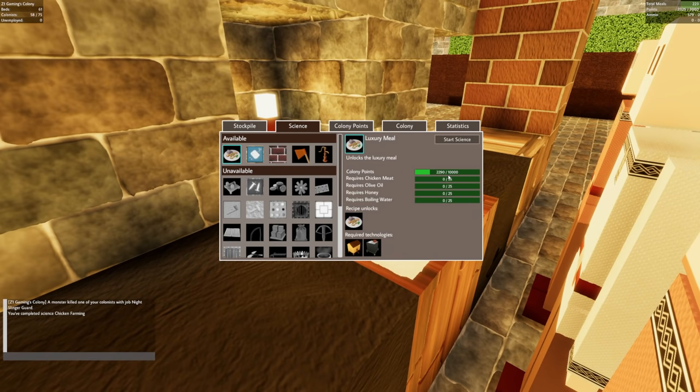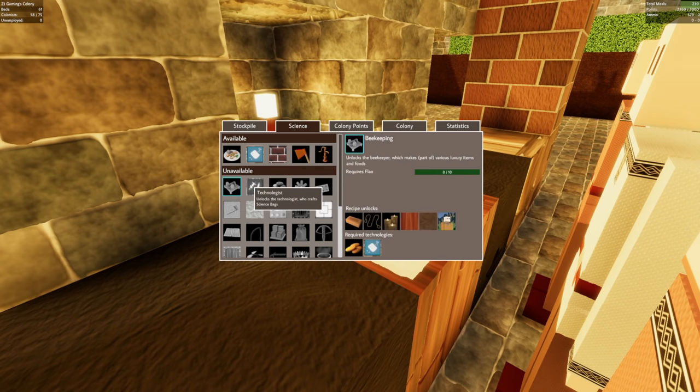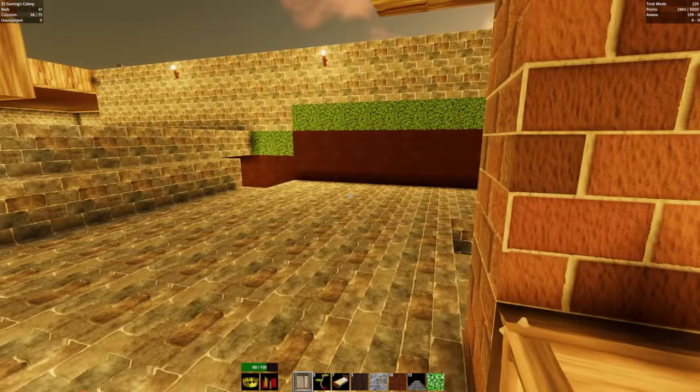Luxury meal - oh my gosh, 10,000 points! That's a lot. Requires bricks, unlocks a builder area for construction and special digger areas for water. It looks like the tailor is pretty much the next thing we need in order to progress. This is about to be nighttime, so we're going to start digging some stuff. I keep taking fall damage, I need to stop.